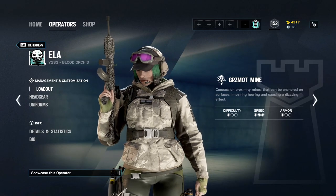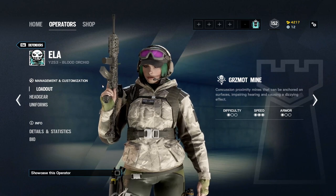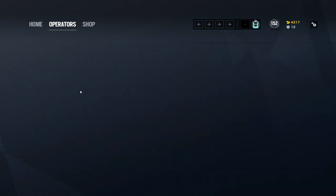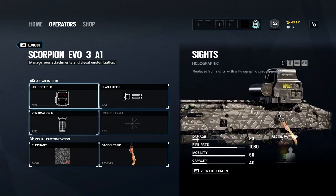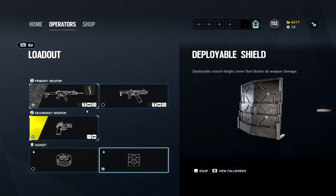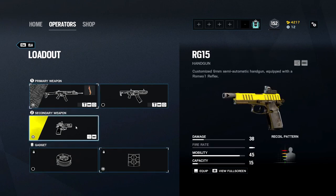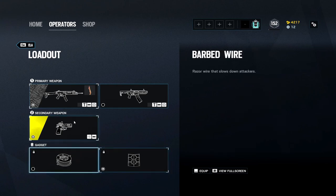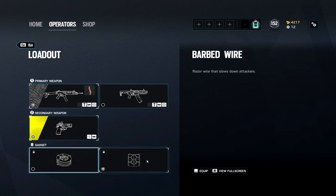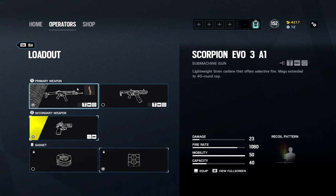Welcome back to another operator guide. Today I'm doing Ella — I've been playing her for the past few days to make sure she's a really good operator to promote on this channel. I decided I want to play her a lot more. I took a break from her once the Scorpion got nerfed, but they've made it a little better now. She's quick, has a really high fire rate of 1080, a really nice pistol, the same as Zofia's. She's a good operator overall — really good at any role, whether roaming or anchoring behind a shield. I like to use her as a shallow roamer, defend near site, and use that fire rate to clean up kills.